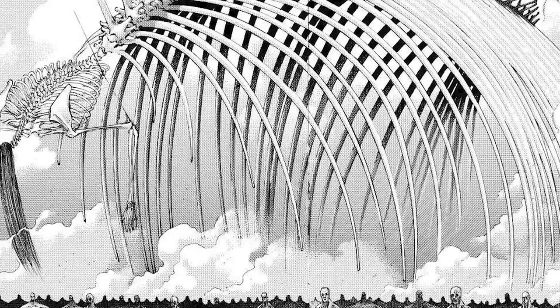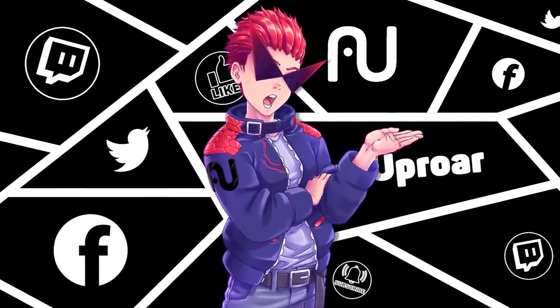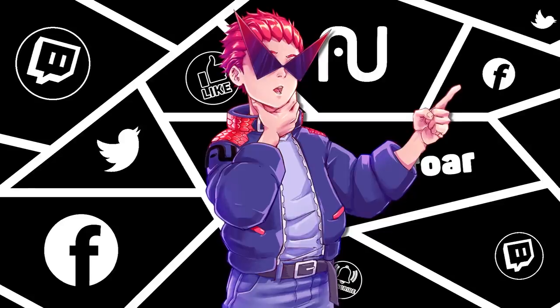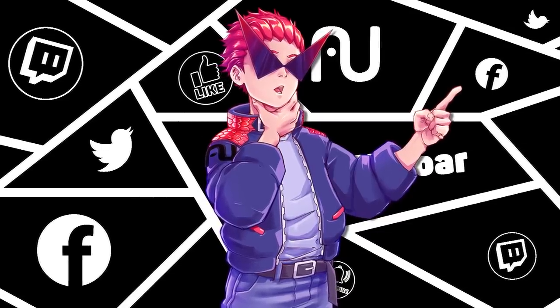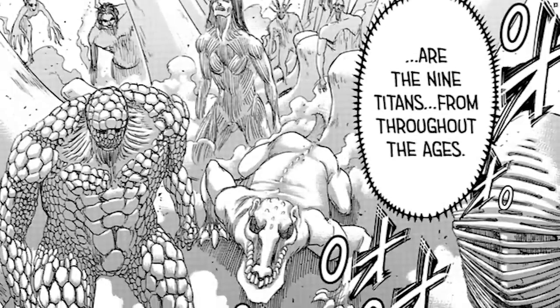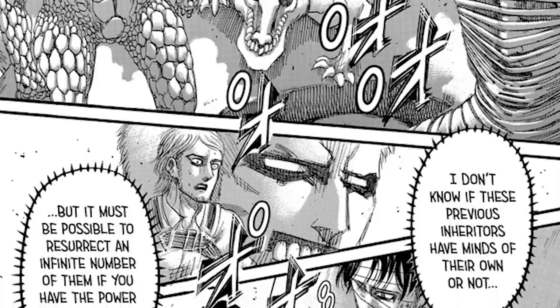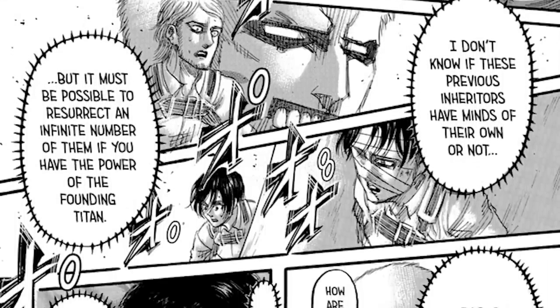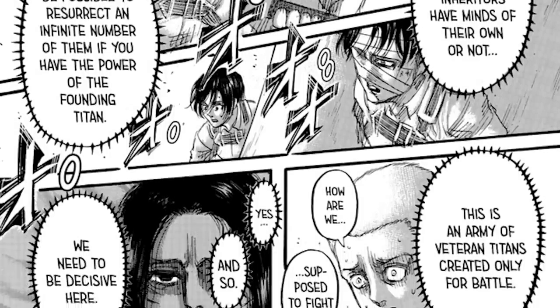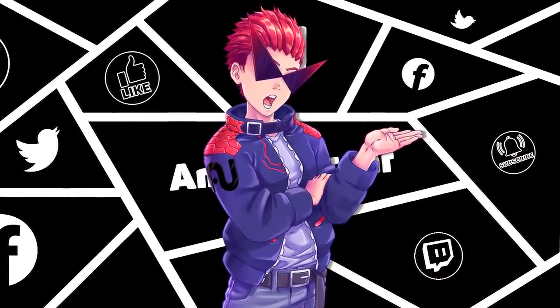This is by far the biggest Titan ever seen in Attack on Titan, and even other founders like Ymir Fritz's own Titan can't measure up to it. There is no exact height measurement, but conservative estimates suggest he is at least 500 meters tall — if not more. Just as a quick reminder, the wall Titans are about 50 meters tall. On top of its unbelievable size and raw destructive power, Eren's Founding Titan can summon all former Titan Shifters from history and control them to fight off enemies, with no apparent limit to how many can be summoned at once.